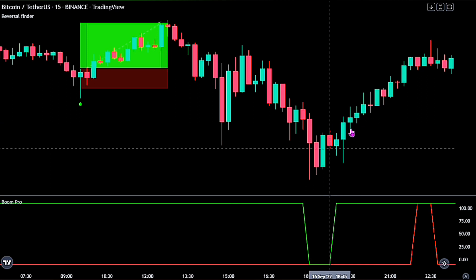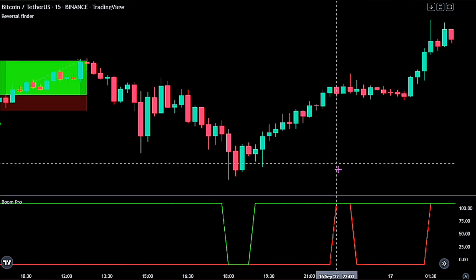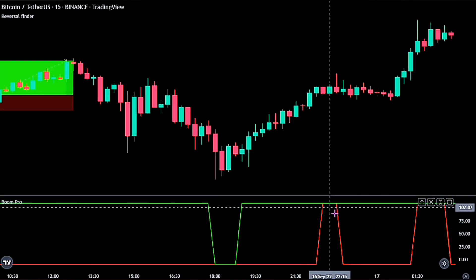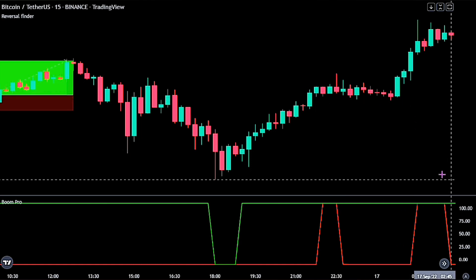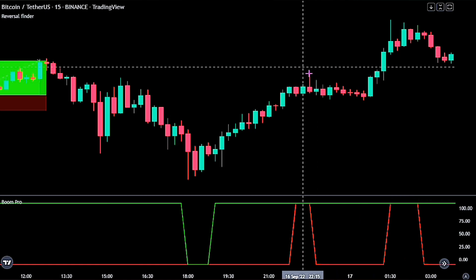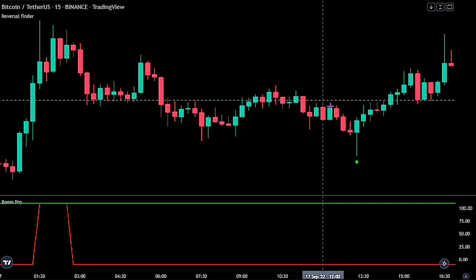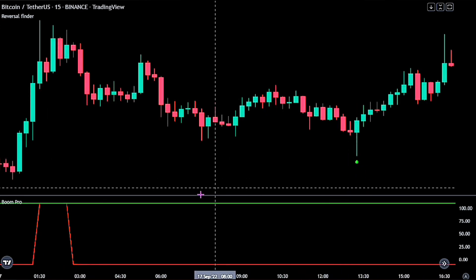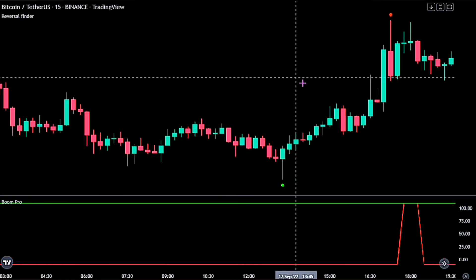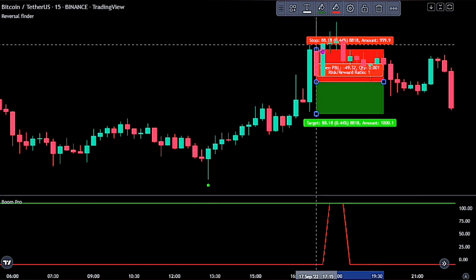We can see we got the Boom Hunter Pro green line touching the red again, so we keep taking long trades. Then we see the red Boom Hunter Pro line touching the green line, which signifies we would only be taking short trades once we see a confirmation from the Reversal Finder. Moving on, we see a green label but we won't be taking that trade as we only take short trades now. A little further, we see a red label above price action, so we would be taking this trade.